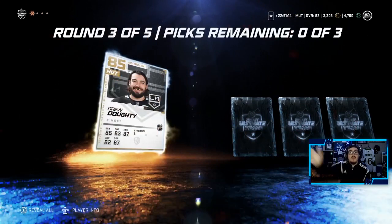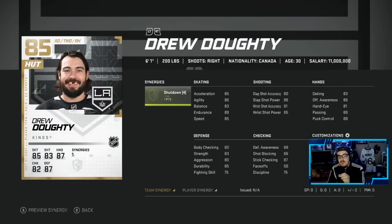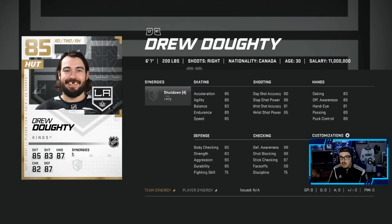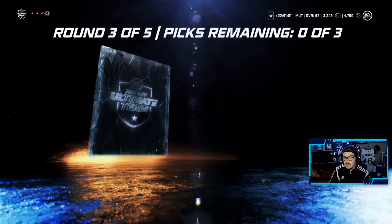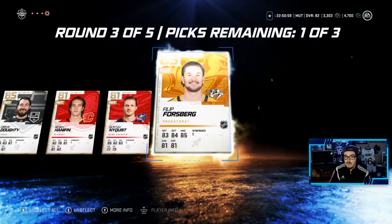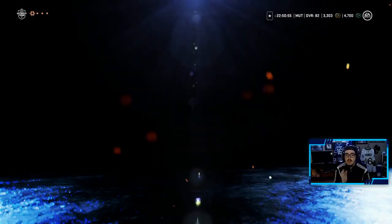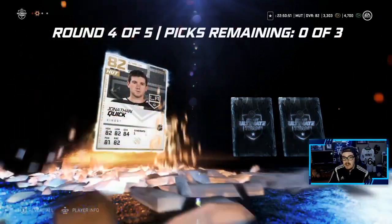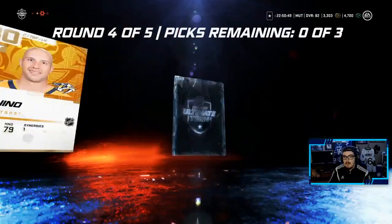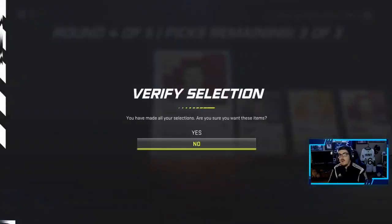We got three more rounds here. We need a purple card. Drew Doughty is a big pull — 85 overall. That is a huge upgrade to our defense. We made huge upgrades last episode, so this is another big one. We also get Noah Hannafin, Gustav Nyquist, and a Philip Forsberg. We'll take Forsberg, Hannafin, and Drew Doughty. Not a bad round. Give me a purple tinted player here. We get Jonathan Quick, Nick Bonino, and Colin Wilson. We'll go for the 380 overalls — not going to use Quick anyway.